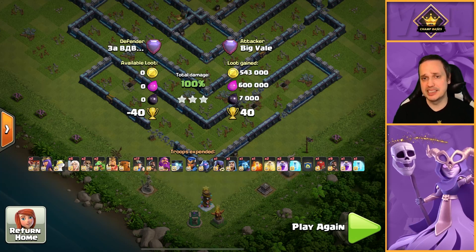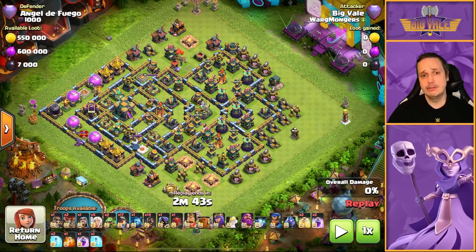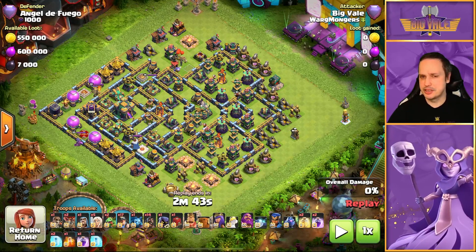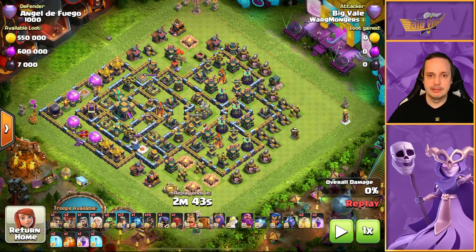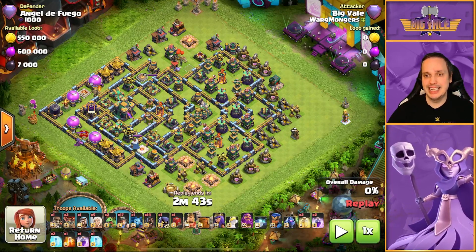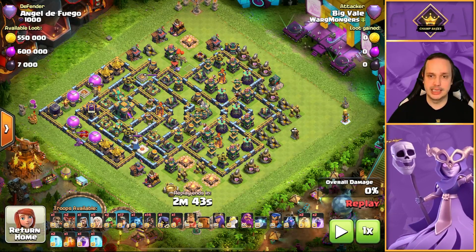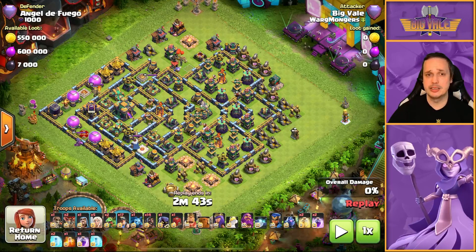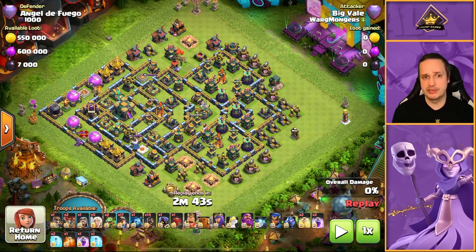Let's get on to one more replay to give you a different style of base to learn from. What we have here is a typical legend base. Before I hit play I'll tell you the very basic pattern I'm looking for, just because it may look a bit chaotic. I'm looking to charge the Queen into this multi-compartment, take out all of that, and also take out stuff behind it including the Eagle — that's actually a pretty good bonus. We're going to try and get the King to wrap around here and clear out all of this, and that leaves us with beautiful pathing for the Hybrid. I know this is going to mean finishing on the Town Hall and two Scatter Shots — it's not ideal — but I didn't feel the Town Hall charge value was that great here.